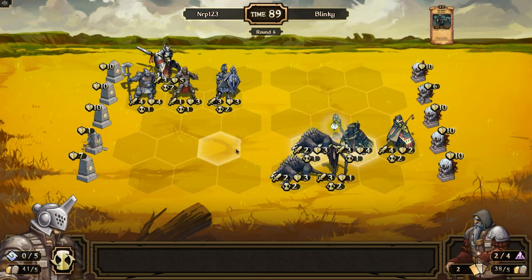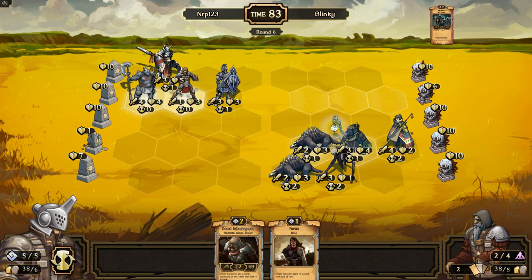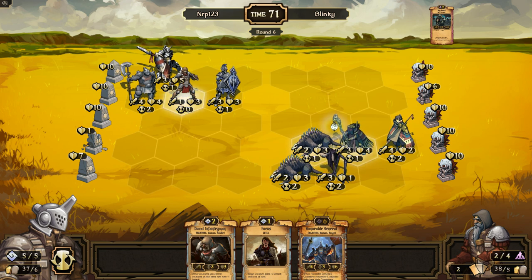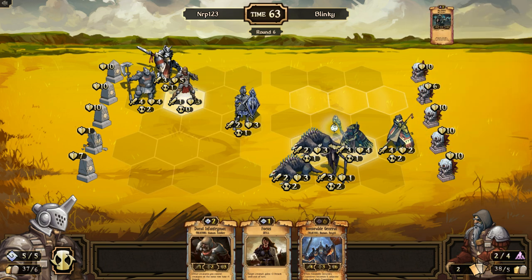We don't want to do too much idle damage — I'm going to move down this turn. I'll have to stack the Honorable General. I should have drawn a skull first, that was a mistake. I'll draw a skull now and get the Honorable General. If I hadn't made that mistake I would have had an Honorable General on the board right now.